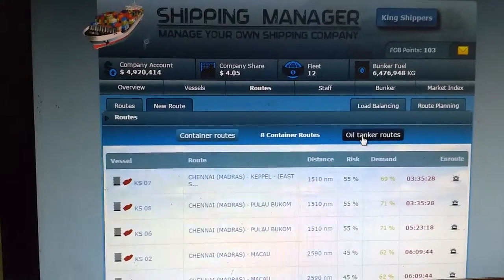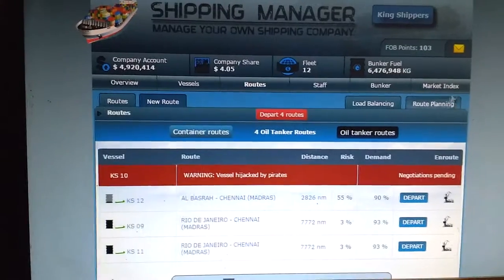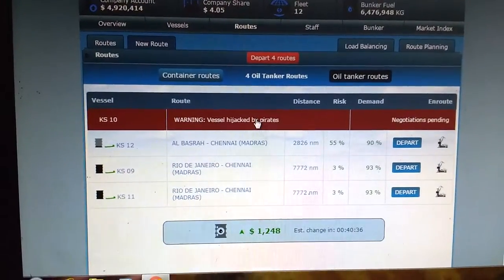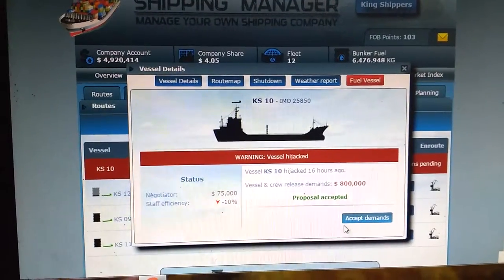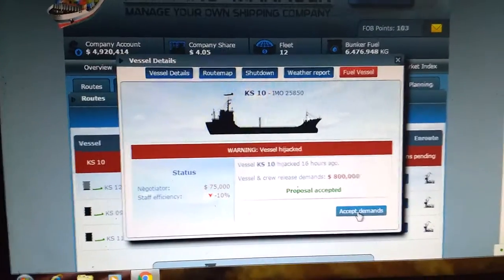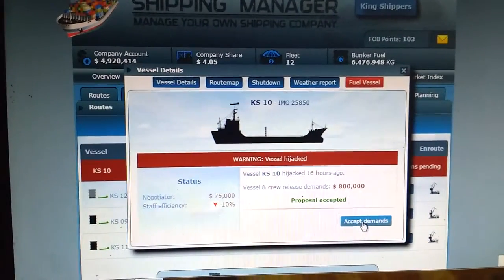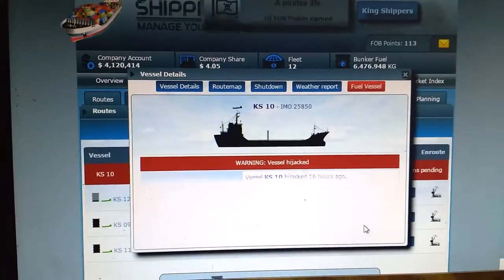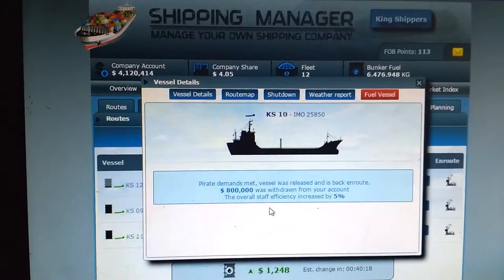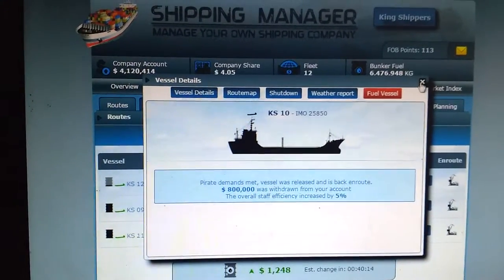Let's see what I have got in order. This has been hijacked. Actually I did make a proposal to these hijackers and their proposal has been accepted. I didn't send much cargo in the vessel. I had to pay for it. So let us accept the demand. I got 10 FOB points as well. So they have released the ship, and we got our ship back.